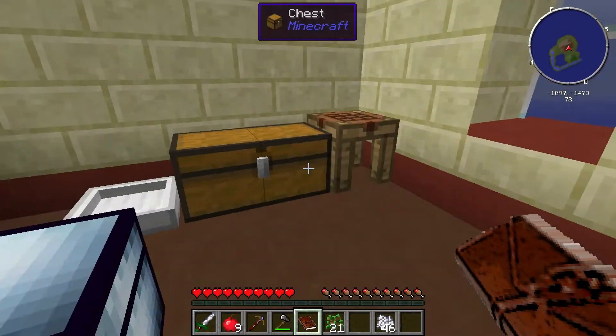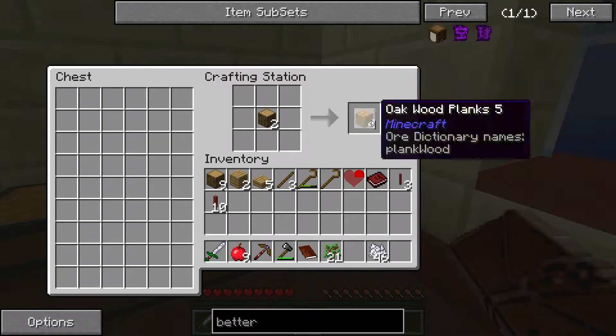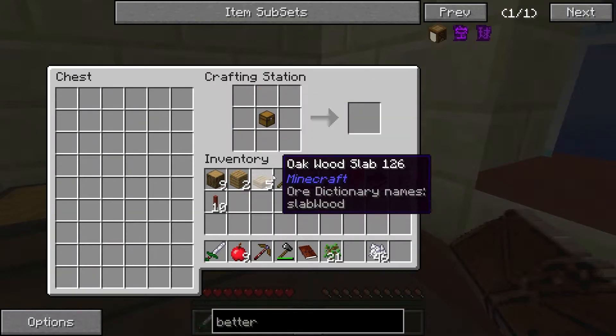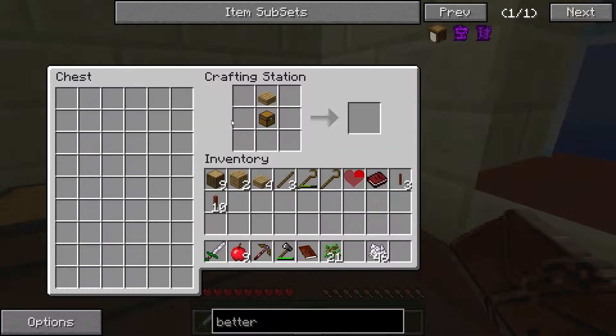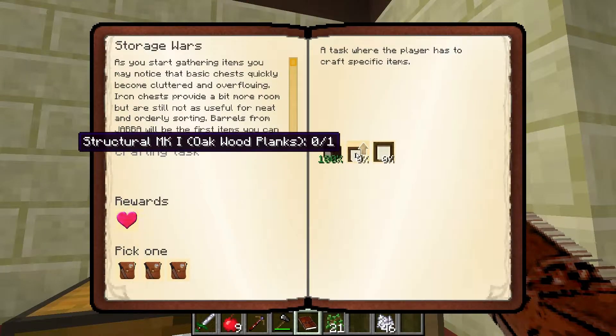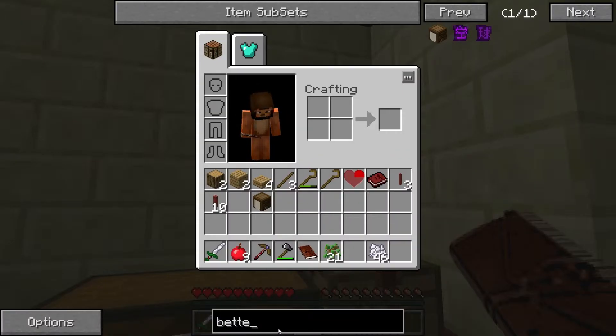I need a chest, a slab, and logs. So what have I got in my inventory? I've got loads of logs, that's fine. I can make a whole chest, I've got a slab which is perfect, and I can make enough of these to go around - one better barrel, yay! Also need to do for this quest a structural mk1.